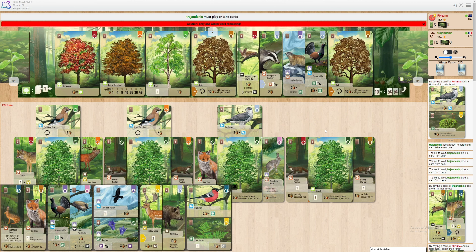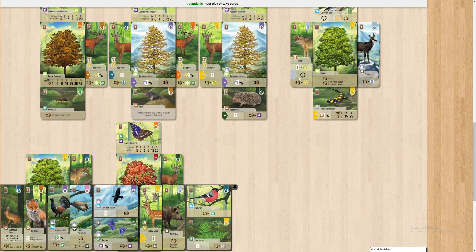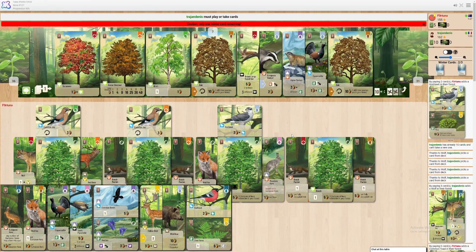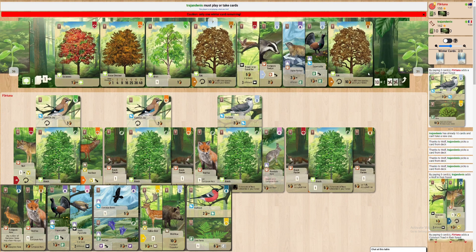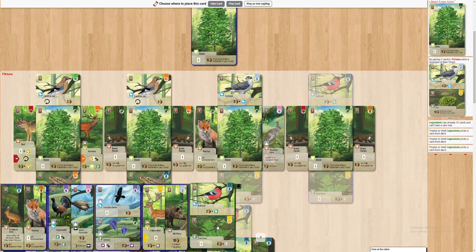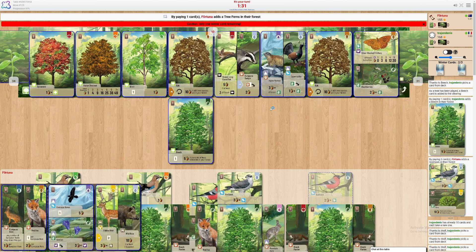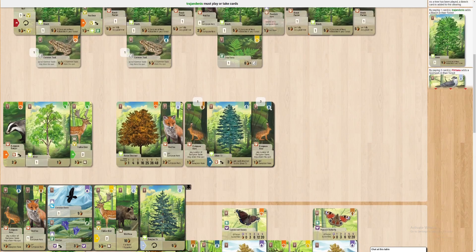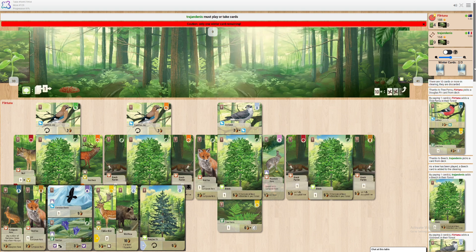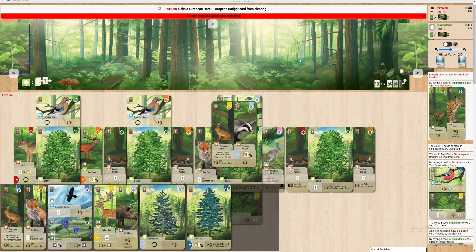Down goes the goshawk. Next turn I'm going to play the tree fern with the turkey. I haven't seen many deers this game — I assume they have a lot of them. They do have a lot of them — five. Glad I have two wolves — I only have one wolf, wait a minute, never mind. The play is to do that. Down goes — 32 points I think. Way more than that — maybe it was and I just miscounted, who can say. One off the top. I will definitely be taking the hare and I think they know that.